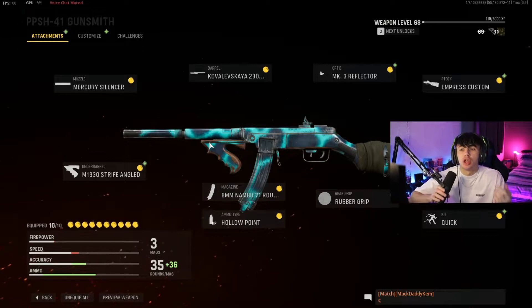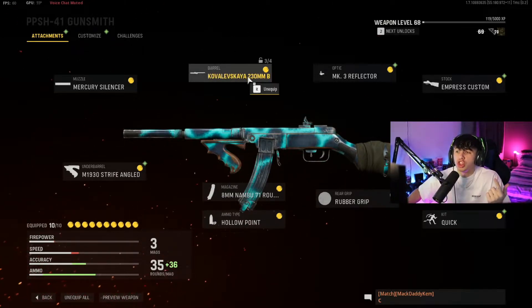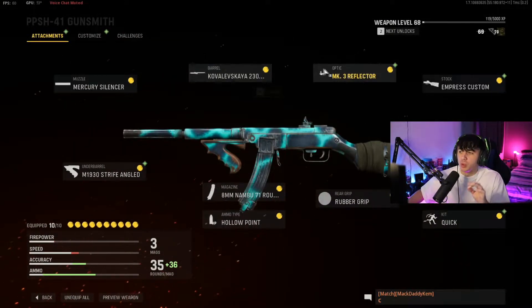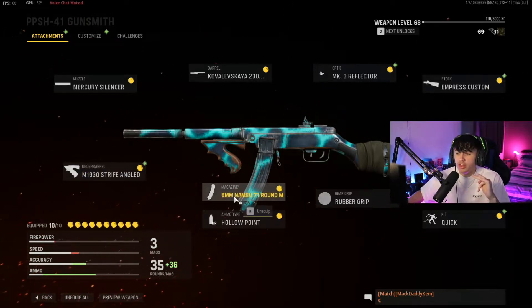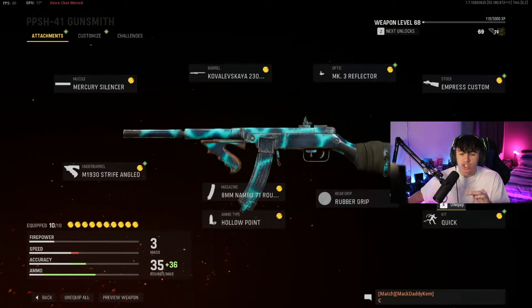Here is the PPSH class setup: I run the Mercury Silencer, the Kulavisek 230mm BO3P barrel — though I'll probably change this for the ZAK 300 — the Mark III Reflector sight, the Empress Custom stock, the M1930 Strife Angled underbarrel, the 8mm 71-round mags, hollow point ammo type, rubber grip, tight grip proficiency, and the quick kit.